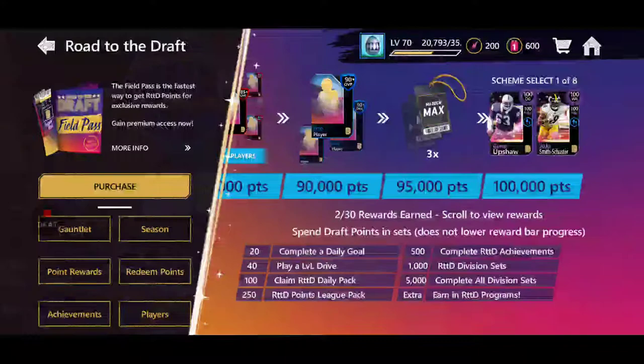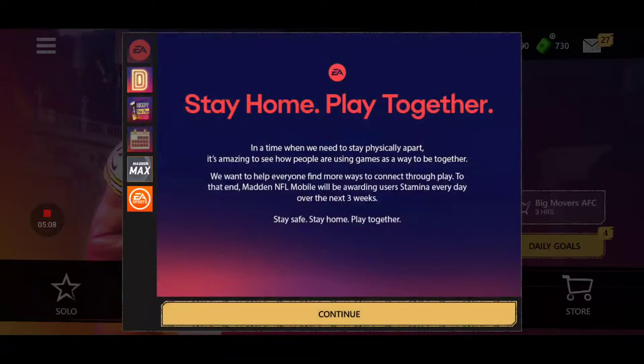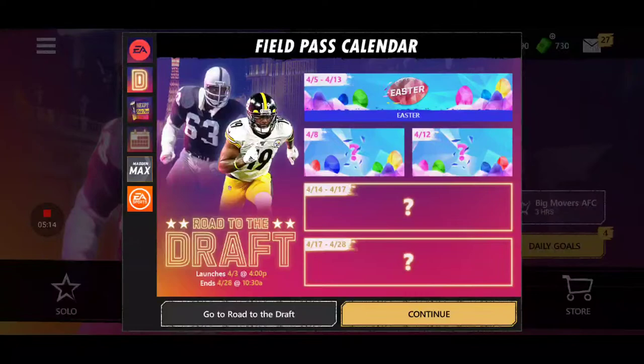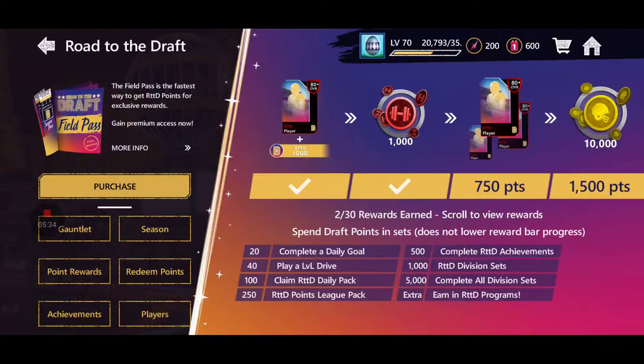If you want to try to get 100,000 points for free, you're going to have to complete like 16 Season Mode games a day, which sounds like a lot. But that's just because we don't know if other Road to the Draft programs will give us points yet. If other programs come out — like the Easter program coming out on the 5th — and give you like 1,000 points a day, or 750 points like in the Madden X promo, that chips away at the amount of times you have to play Season Mode. That's seven less games you'd have to play.